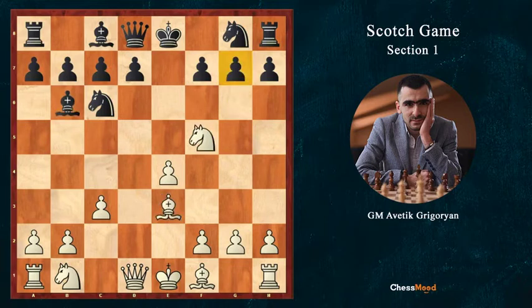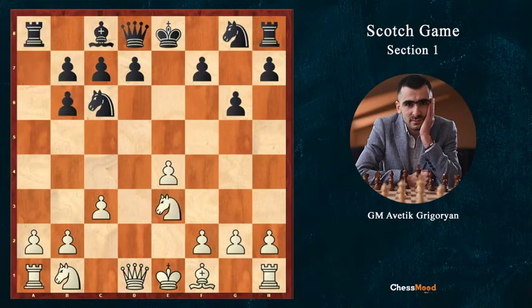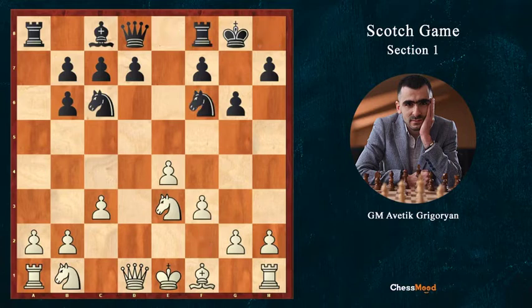If after Nf5, black had played Be3, then Ne3 — we would have the same position but now instead of the pawn on b6, the pawn is on a7. It is of course better for black to have the pawn on b6, so they play g6. So: g6, Bxb6, axb6, Ne3, and black plays Nf6, f3, castle — and this is another trendy position of the Scotch game.